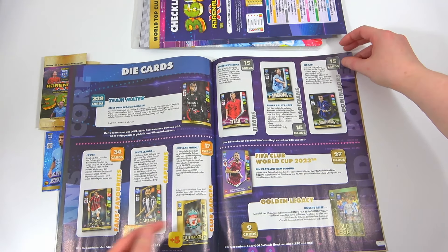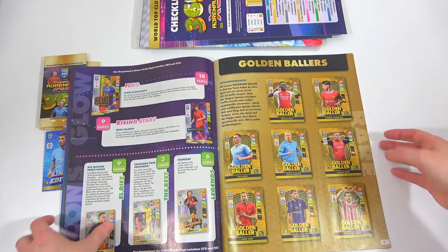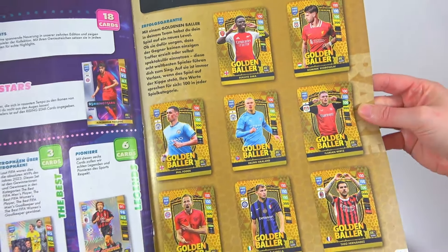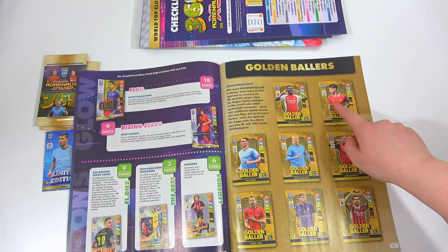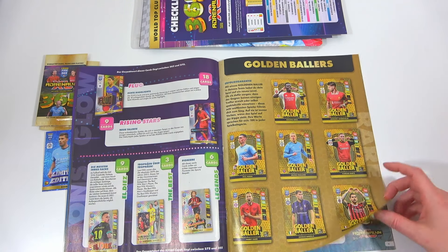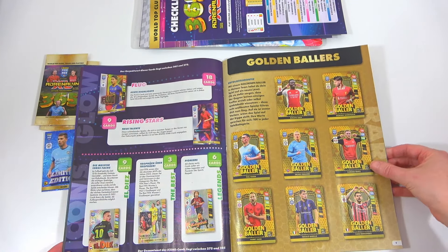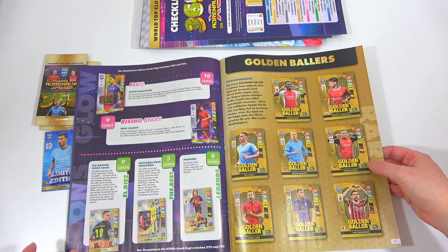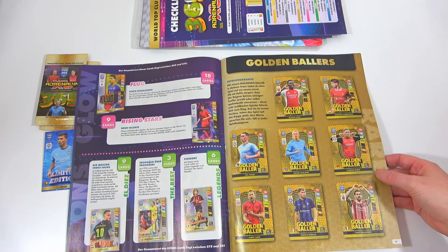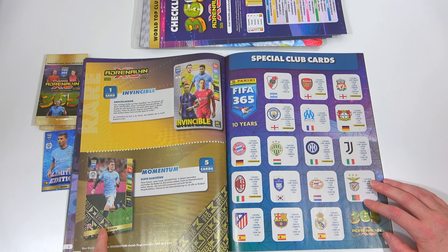Going through all the cards you can see the base cards, badges, golden legacy, Club World Cup cards - very awesome. There's all the golden ballers including that cheeky one we need to get our hands on. How many Premier League players have we got? Five. We have two already from our box - it was a pretty good box. We've got all the new cards like the fluo, rising stars coming back, legends. There's actually only three cards for the best and we already have two.